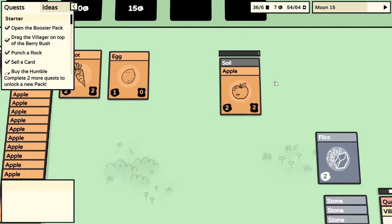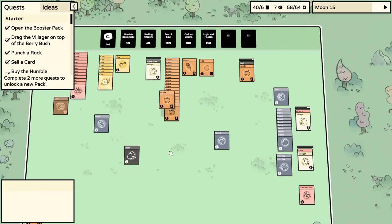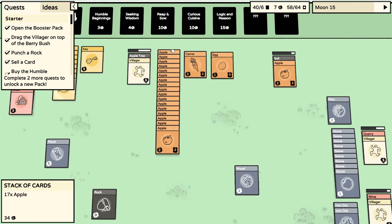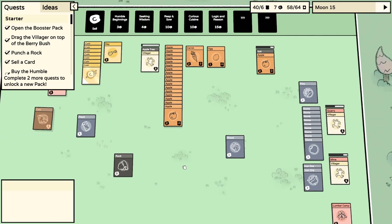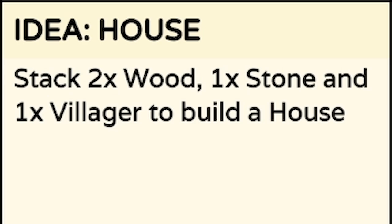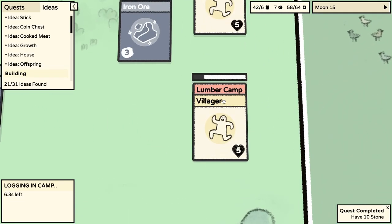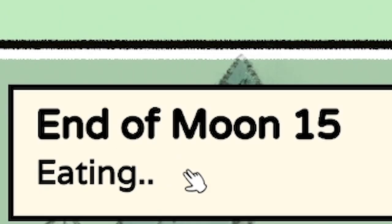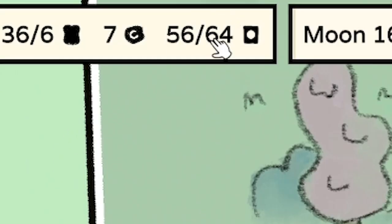I'm going to put an apple in the soil because that will plant another apple tree, and we get the soil back. At the end of moon 15 we have to feed all our villagers - each villager takes two bits of food, so this stack will go down by six. It's the end of the day, so let's feed our villagers - they'll all eat two foods each. Then we're ready to start the next day because we're under 64 cards.